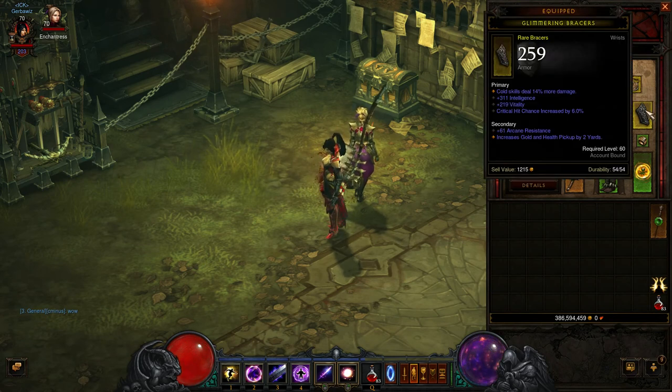Last but not least — we looked at this already when comparing the wrist with the legendary Steady Strikers. Nothing too fancy — pretty standard run-of-the-mill wrist from crafting. Cold skills deal 14% more damage — great for Frozen Orb. 311 Intelligence, 219 Vitality. Critical hit chance increased by 6% — 6% is max. Little secondaries: reduced Arcane damage and increased gold and health pickup by 2 yards.